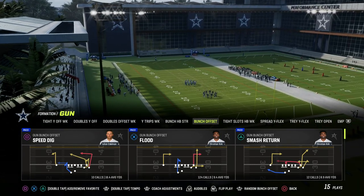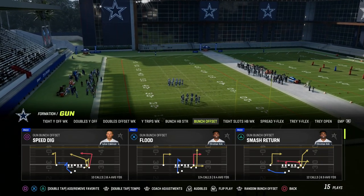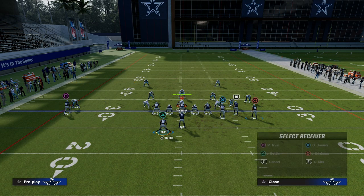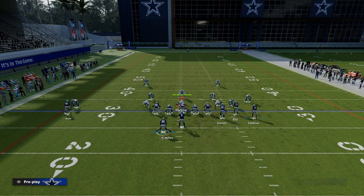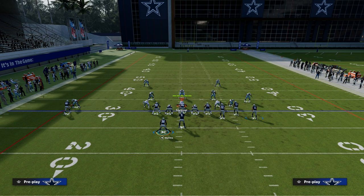The play we're going to be taking a look at today is Speed Dig out of the Gun Bunch formation. This is a super effective wide cross style of passing concept. What we're going to do is block our running back, drag our tight end, slant route our outside bunch receiver, and streak our solo receiver.